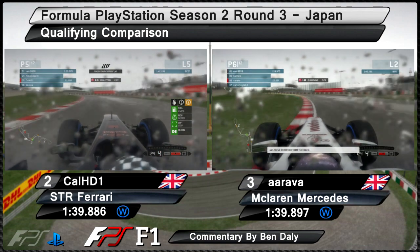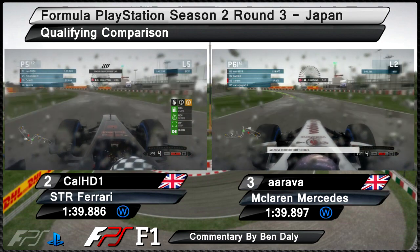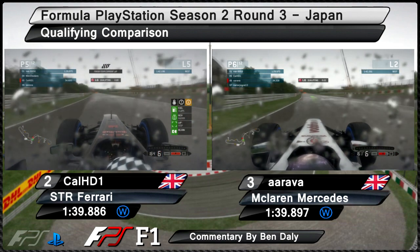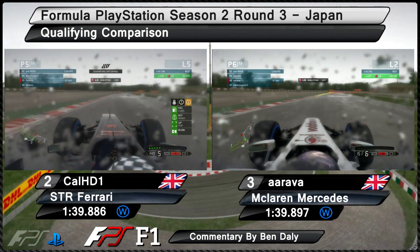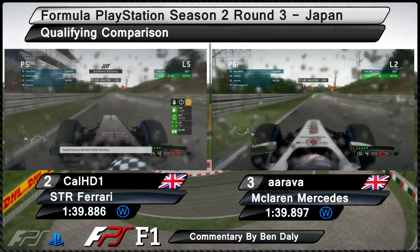Coming through this S section here it's really testing aerodynamic grip and it's very tricky to negotiate in wet conditions. Both drivers managed to negotiate the first sector fairly well. On the freeze frame it looks like Cal HD is just in front at this stage but it's very close to call. Now coming through the Degnas, Arava has taken a little bit more curbing compared to Cal HD who takes a much cleaner line through there.